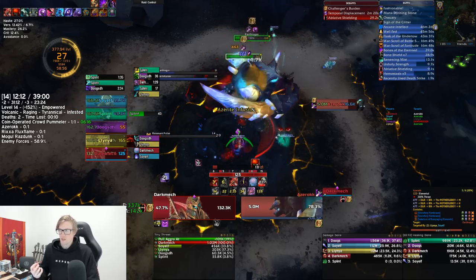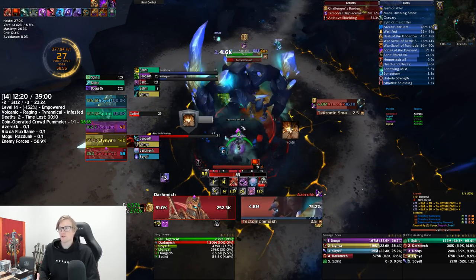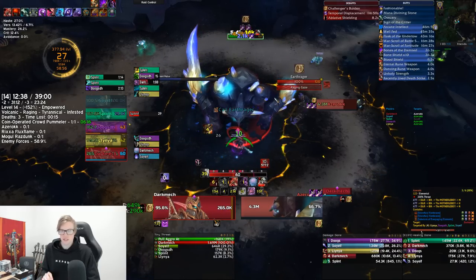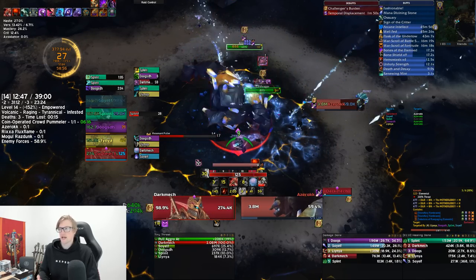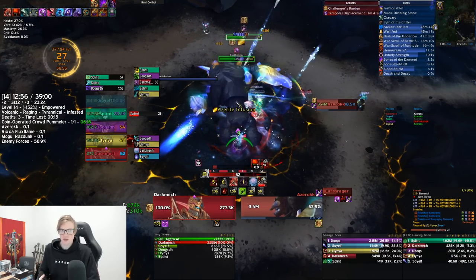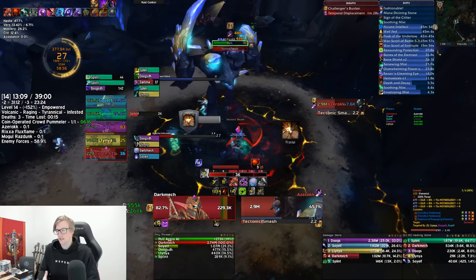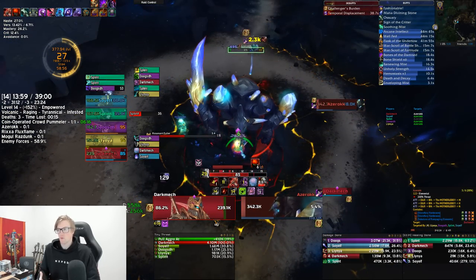Avoid taking melee hits from the ads as it puts a stacking Jagged Cuts debuff on you, which puts a lot of pressure on your healer especially on high Tyrannical keys. Azerok will infuse ads making them immune to hard CC, so watch out for that. He also does a large frontal cone — Tectonic Smash — always face him away from your group as anyone hit takes a lot of damage and gets stunned. If you have trouble killing all four ads at once on Tyrannical, use the two fracking totems to the right — get an extra action button, stun two ads, kill the other two, then kill those. Once ads are dead, he may summon an Earth Rager periodically — just kill it and get back on the boss.